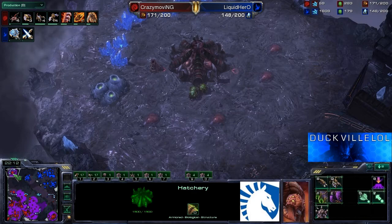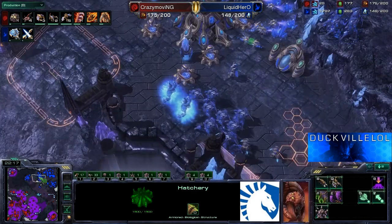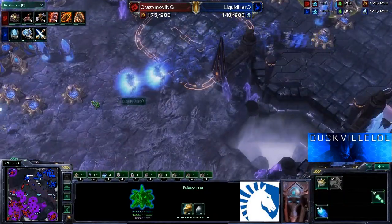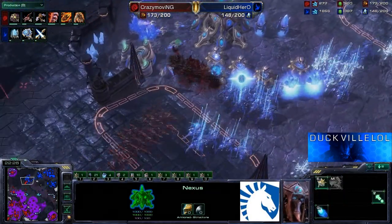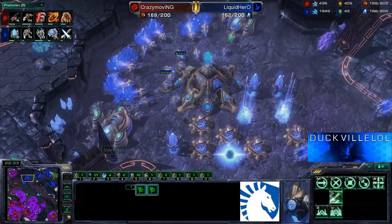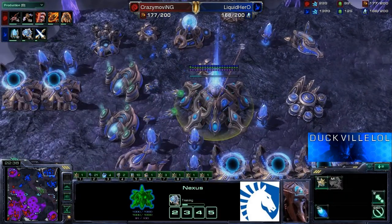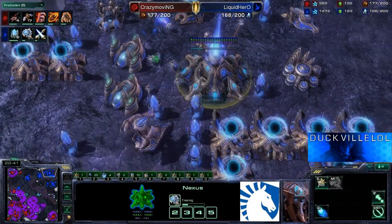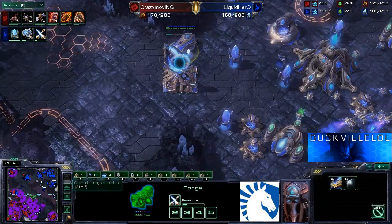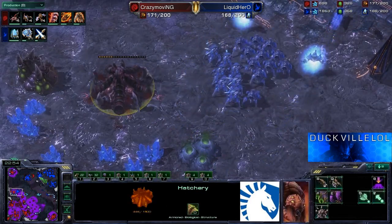He's going to be up to probably 200 supply very soon. He's also taken a fifth base up in the corner — very daring from Crazy Moving. Hero is down at 148 supply. These guys are really sort of matching themselves at the moment. But I just can't help thinking: this fourth base is up, Hero has not actually suffered any tech losses back inside his main during all of these muta attacks. And now with the Mothership on the way, and plus three to weapons just about to complete, Hero is really just cleaning up some of these bases quite easily.